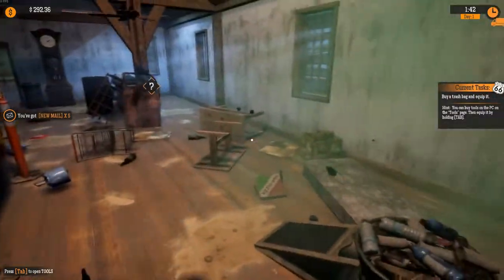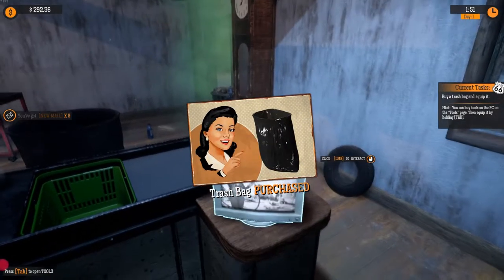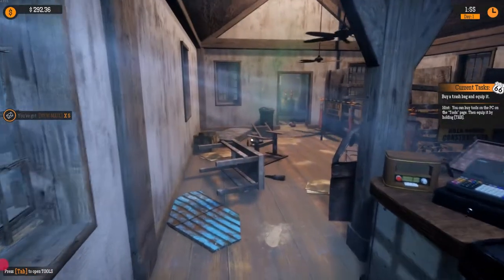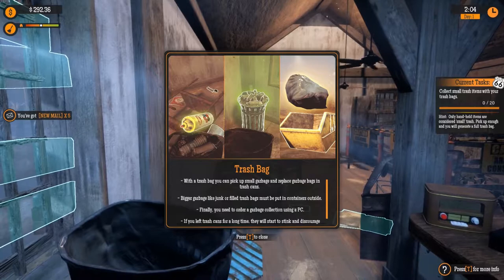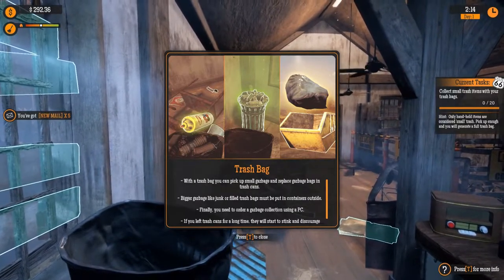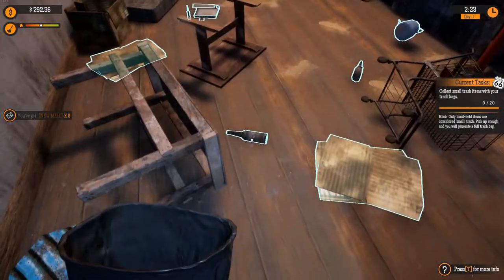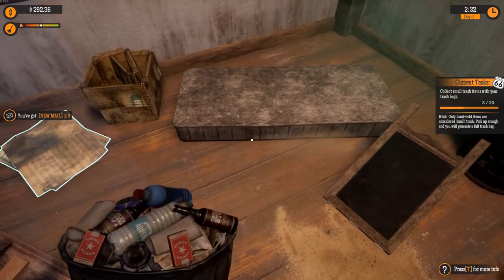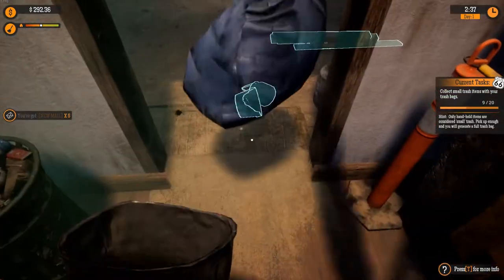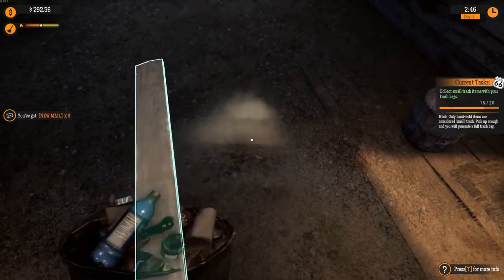Buy a trash bag and equip it. Now we're making a little money. Tools — we want to buy a trash bag. Trash bag purchased. Tab to equip it. With a trash bag you can pick up small garbage and replace garbage bags in trash cans. Bigger garbage like junk or filled trash bags must be put in containers outside. You need to order garbage collection using the PC. If you leave trash cans too long, they'll start to stink and discourage customers. Collect small trash items — finally, get to clean this place up.